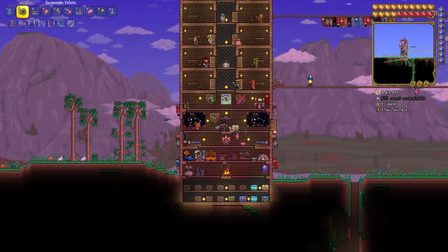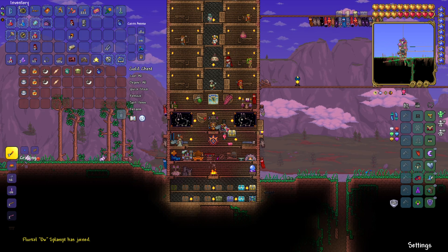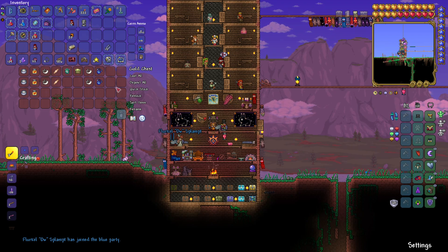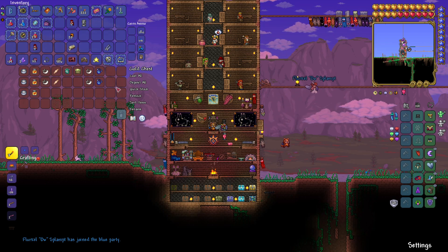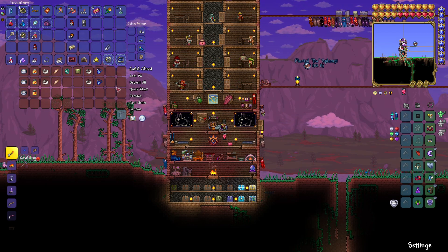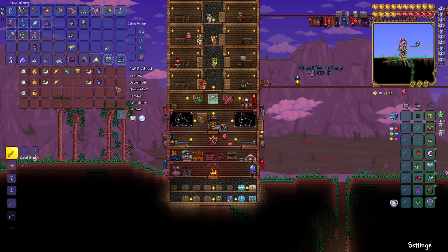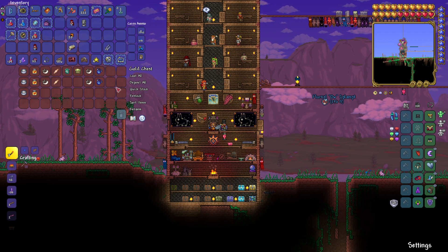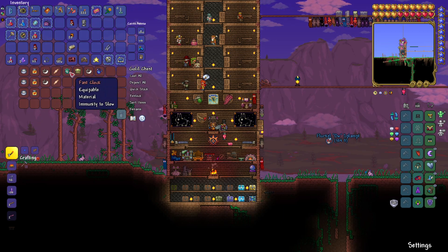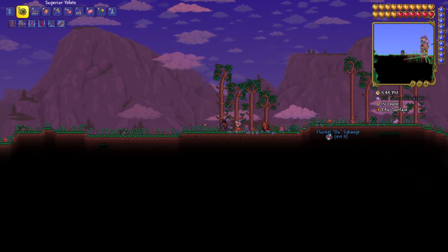I'm just gonna get started. Today we are actually quite close to having everything we need for one Ankh Shield. Don't forget to join blue team. We need two more Nazars. I remember what we were doing last time — heading back to the dungeon. We still have to grind for other things, so I might go to the jungle to try and get the bezoar and collect more life fruits. We need two Nazars, two bezoars, another fast clock, another trifold map, and then we'll have everything for both of us to have an Ankh Shield.